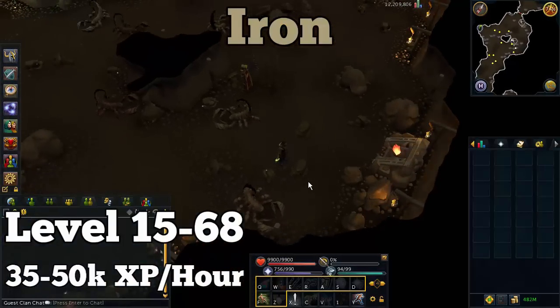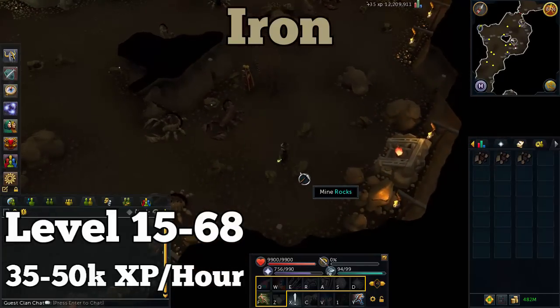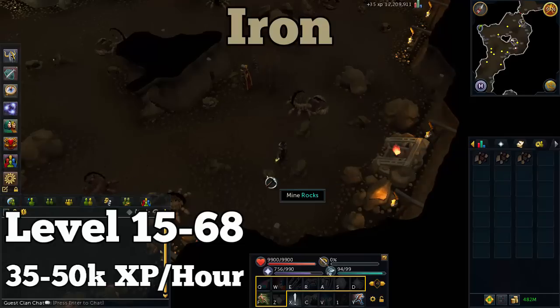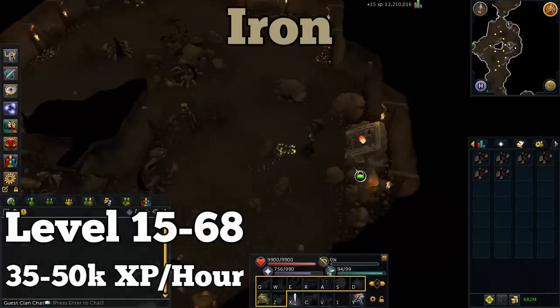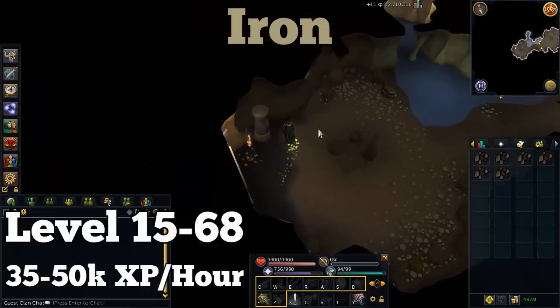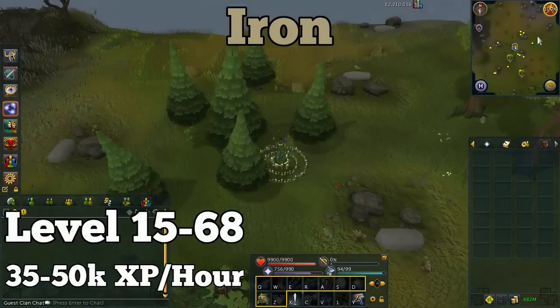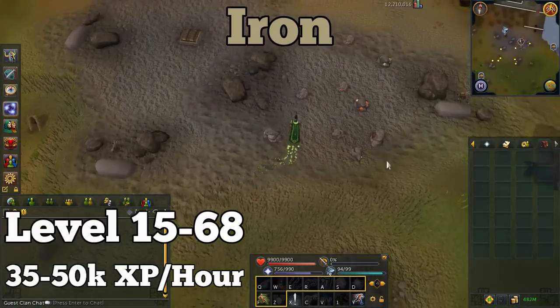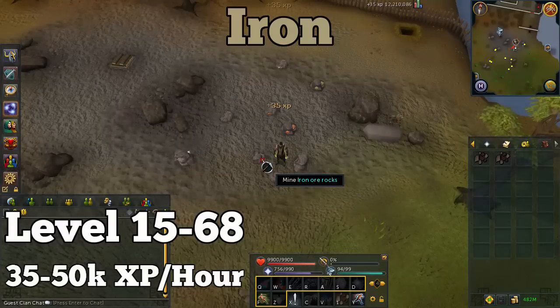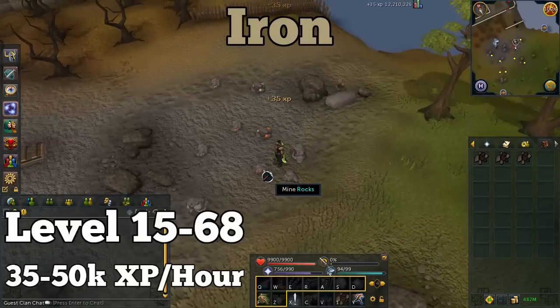At level 15 you unlock the ability to mine iron, which is significantly faster than copper. The downside is you'll be sticking with iron for a long time — it's the fastest experience in the game up to around level 68. You can do this at the Dwarven Mines, which has a deposit box near the dungeoneering entrance requiring level 15 dungeoneering, or at the Piscatoris Fishing Colony if you just want to drop the ore. At Piscatoris, find a high population world like world 2 or world 77 so the iron ore respawns quickly — even with respawn waiting it's slightly faster than the Dwarven Mine.